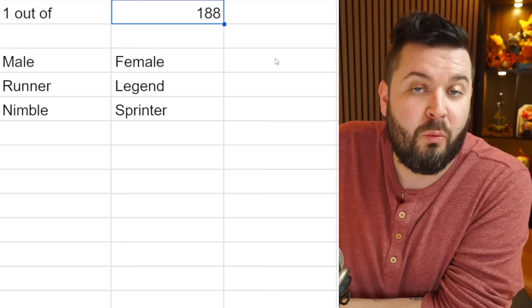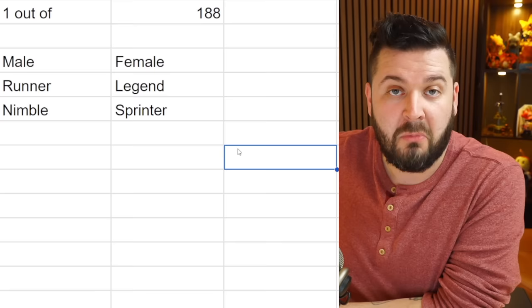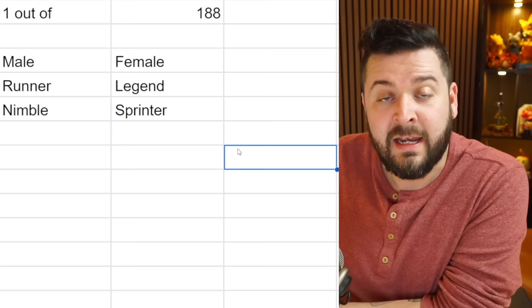Unfortunately there's no perfect solid strategy - just swap one out, keep going, swap one out, keep going, and hope to get lucky. You might hit that one in 188 chance for the desired pal with the desired traits. If your base is just passively pumping these out while you adventure, it's nice passive experience and you'll eventually get a fantastic pal with fantastic IVs.